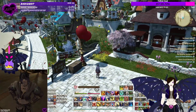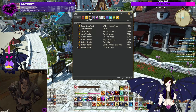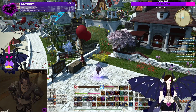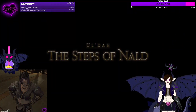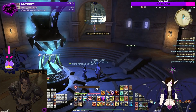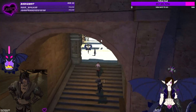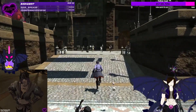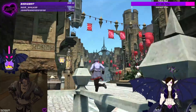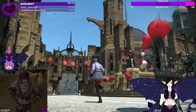Now that this housing ward is done, we'll move on. We'll save New Gridania for last and go to Ul'dah first. I think they did Ul'dah up the most — I think that's the most decorated. That is a Moogle man. Look at this — they really decorated here. God damn. Look at all the Valenteon's Day stuff. Oh, this is beautiful.